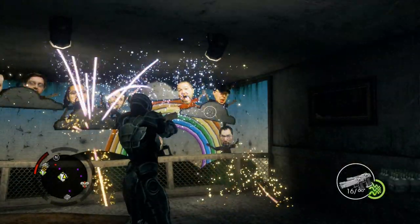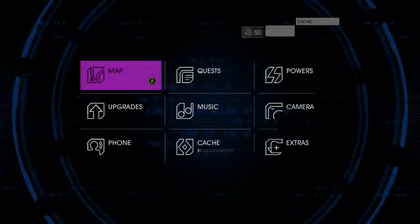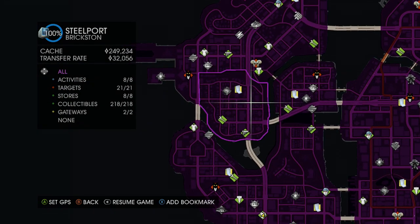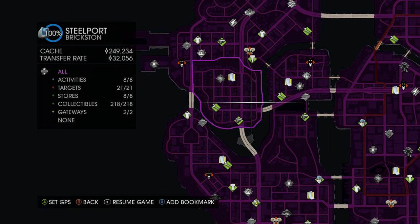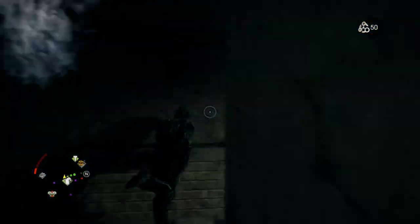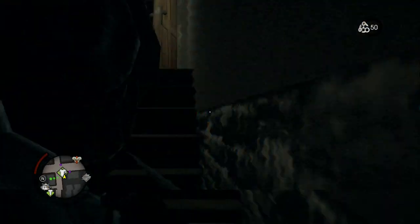Alright, so that's enough of that. I'll show you guys the next Easter egg now. You want to go to the destroyed apartment in Brixton — I didn't check it before I went over there, sorry. I probably should have started there first.